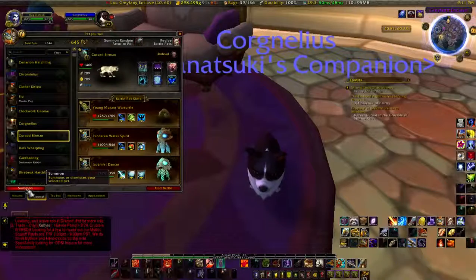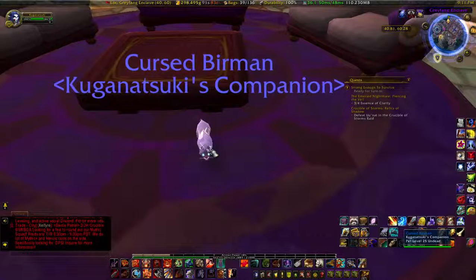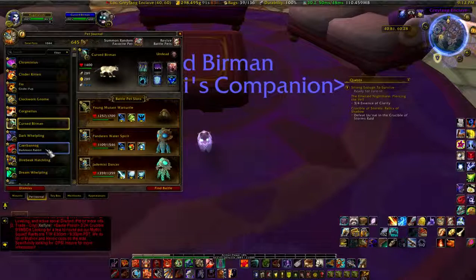This is a ghost kitty — this is the Cursed Birman. You get them by collecting Halloween candies during the Hallow's End event. Believe me, it took a lot of candies — 150, I think. But that is an adorable ghost cat.